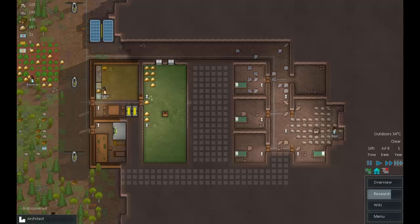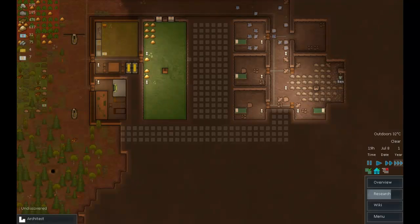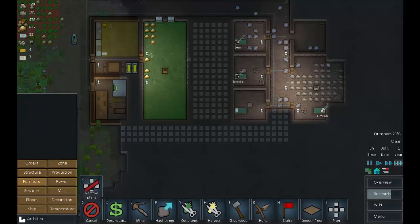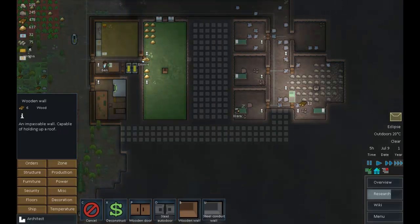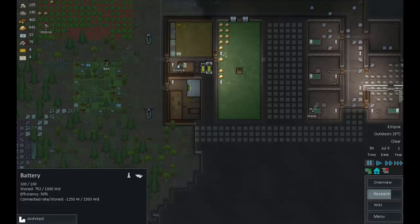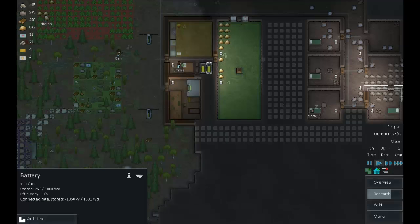There's more metal behind there still, but that will do for now. I want to get all this stuff hauled and then put the walls in. We can just use wood — it's plentiful and not really a problem for us just yet. An eclipse has begun — not really a problem. Exotic goods trader. Right, the power's not going to last very long, so let's turn one of these off.